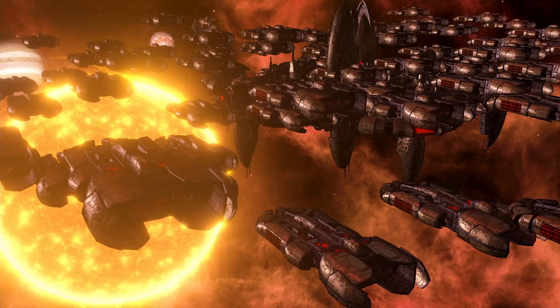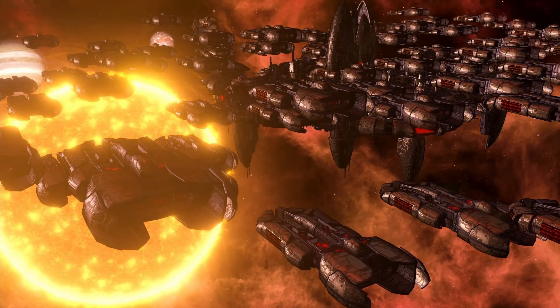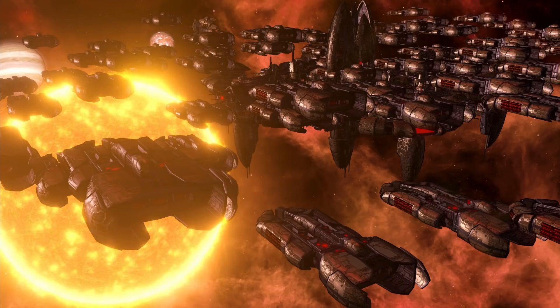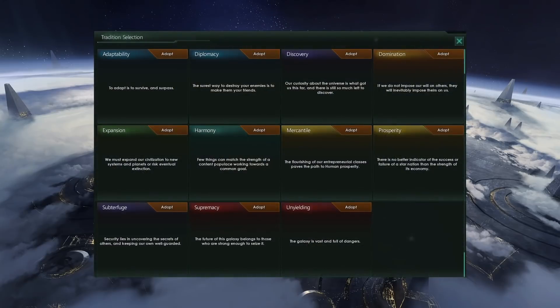They haven't quite shown exactly how it's going to work, but that's what I'm thinking they're going to do here. They've shown us which traditions we're going to have available. Here is the block of them. As you can see, quite a few of the traditions are the same. If you count the total here, they've actually only added three tradition trees. We'll go into those in a minute, but first let's take a look at the tradition trees that have carried over from the previous edition, from what we're all used to.